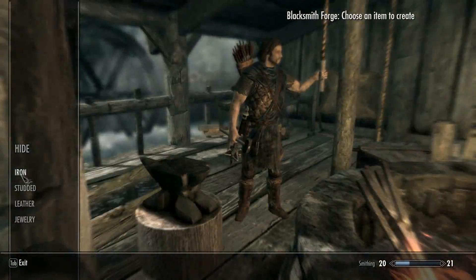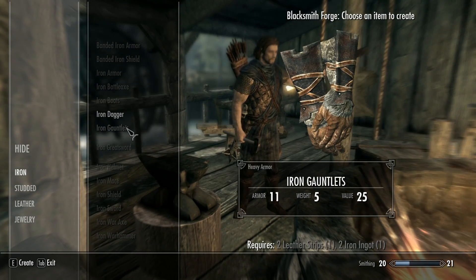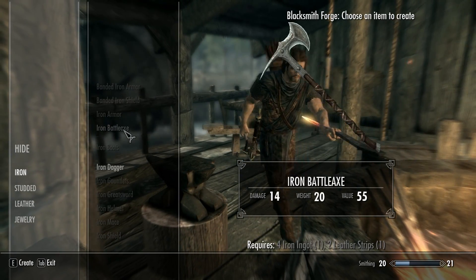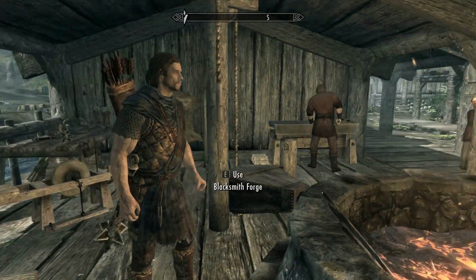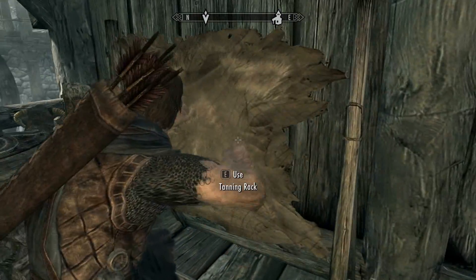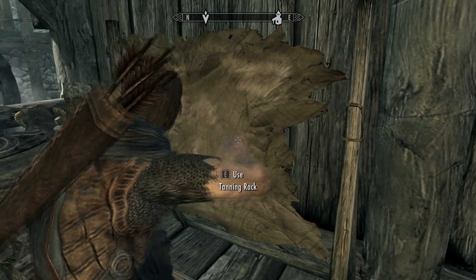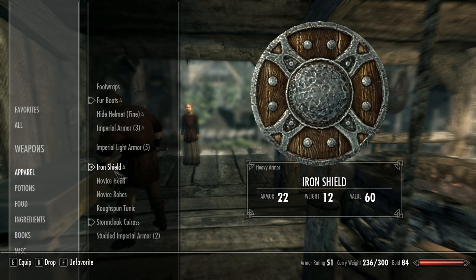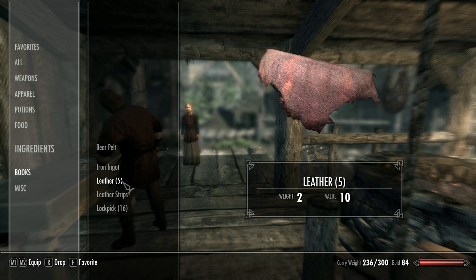Now I can make things for myself because I got a little extra. I wasn't able to make some armor or something. I need two of them. Maybe I need to make some hide things? I need two of them, that's right. Let me go in and see what I have — I have five leather.